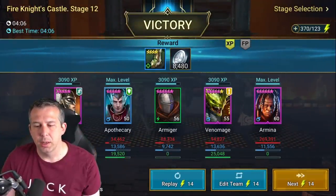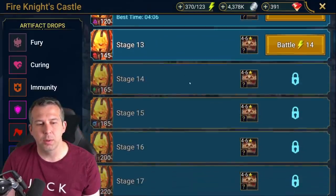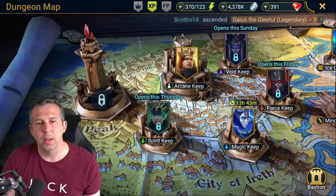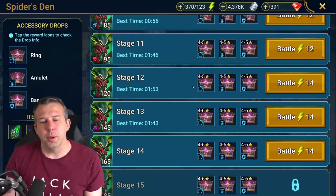That's stage 12 done. Ideally I'd want to auto stage 13 to make it worthwhile. Fire Knight is not an area I'll farm a lot until I've got more 60s and more team variation. Dragon is next on my radar, and Spider is the other one. Fire Knight is more like late-game gear.